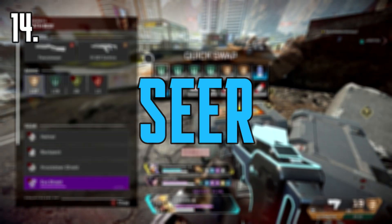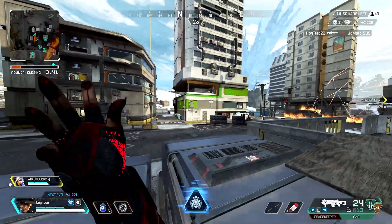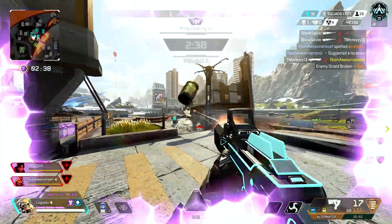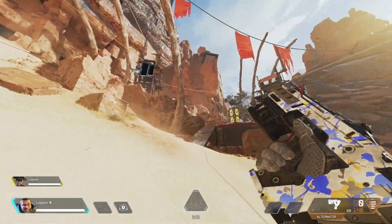Coming in at number 14, we've got Seer. Seer's ultimate is pretty good. It's a super handy ability for your team — it's basically a Bloodhound scan but for a longer duration. Now obviously Seer's tactical is a lot better, but his ultimate can get the job done. The only downside is his ultimate can be broken, which can just kind of waste the whole ability.